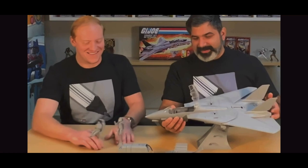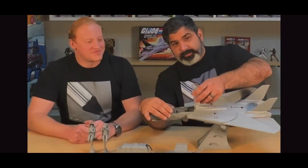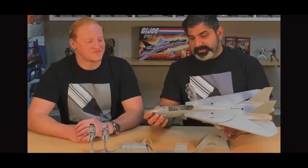Let's take Ace off and go a little bit more into the cockpit. Just like an F-14 Tomcat, the canopy comes up just like that. But we wanted to make it easier for you guys to get the figures in and out of the jet, so the front end comes off just like that to put your figures in and out.